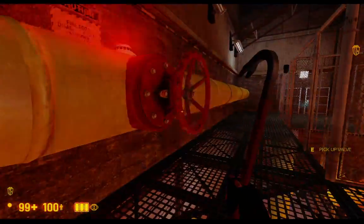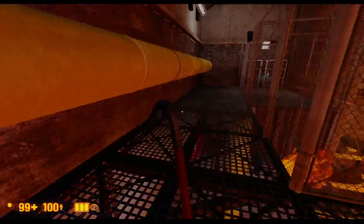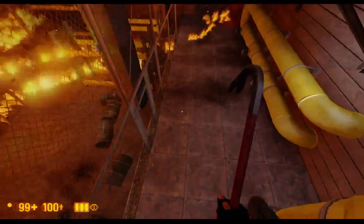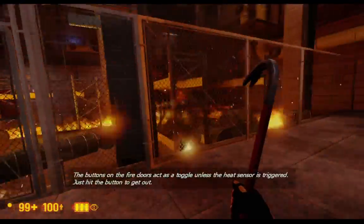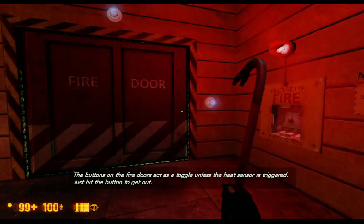The power level is 100%. The buttons on the fire doors act as a toggle; when the heat sensor is triggered, just hit the button to get out.